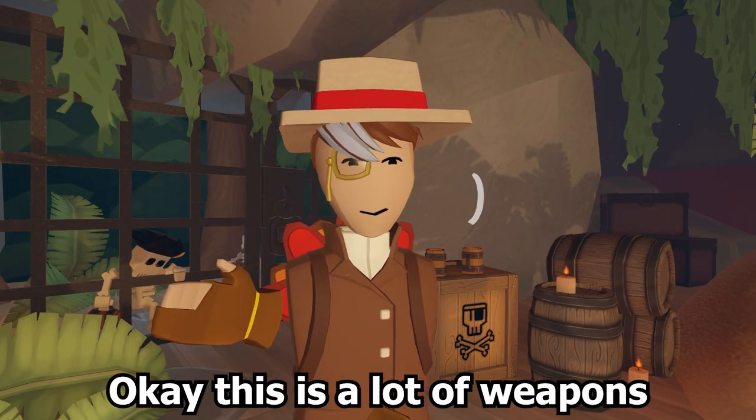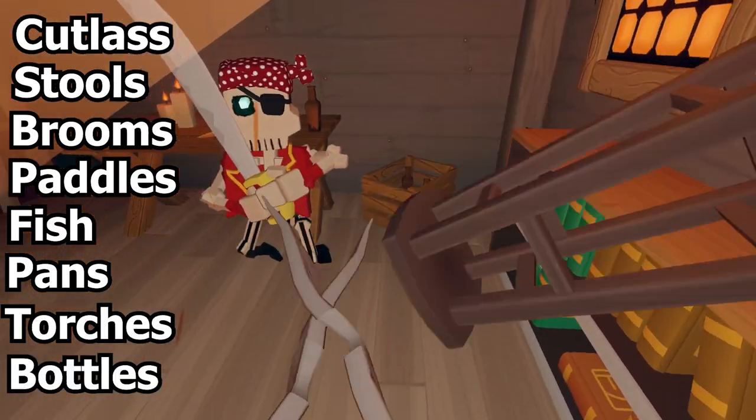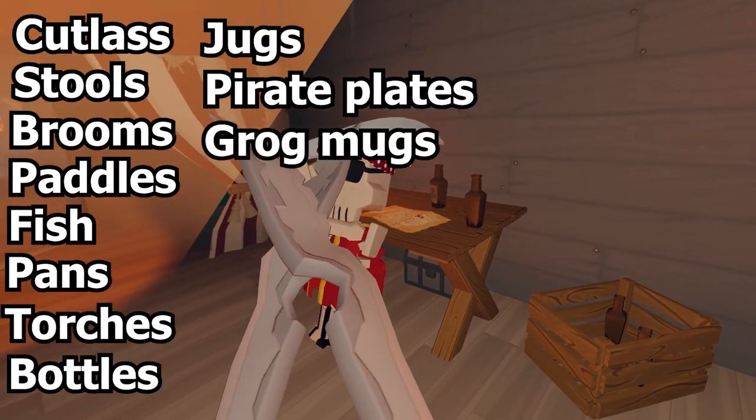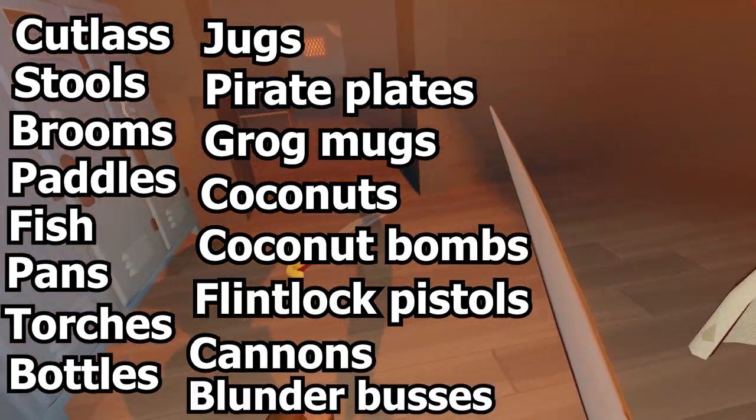There are a lot of weapons: Cutlass, stools, brooms, paddles, fishes, pans, torches, bottles, jugs, pirate plates, grog mugs, coconuts, coconut bombs, flintlock pistol, cannons, and blunderbusses.